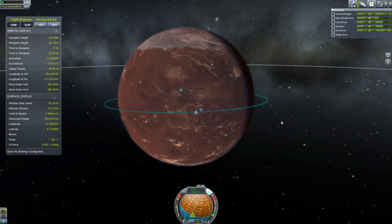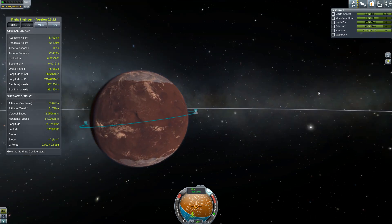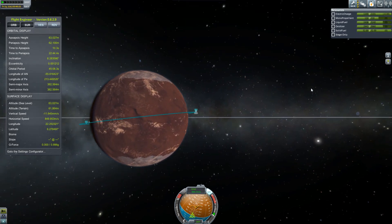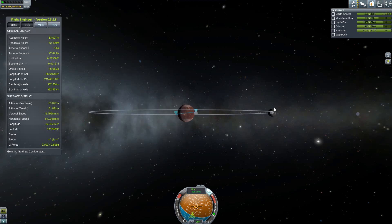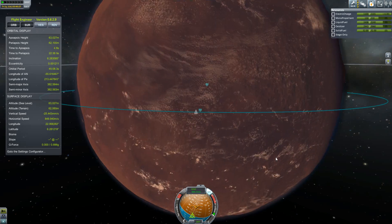Hello everybody! Welcome back to Kerbal Space Program. So here we are in a stable orbit around the red planet Duna. It's not exactly a perfectly equatorial orbit. If we want to go to Ike later, we will have to correct that orbit, but for now it's fine.